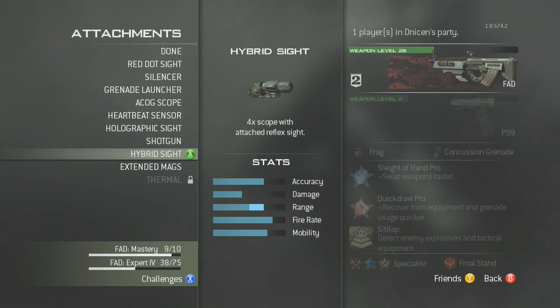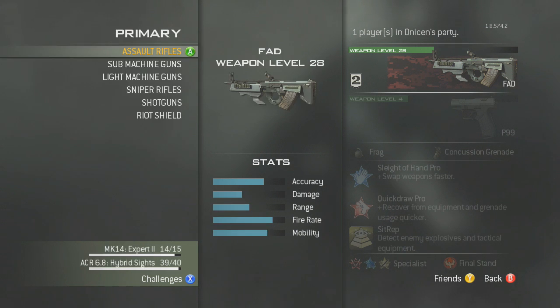For your class setup, use Specialist, because when you have Specialist you'll get all the perks unlocked, so you'll get a lot more kills. To rank up your gun fast you need to get a lot of kills with it, and Specialist will help with that — you'll basically become a beast.